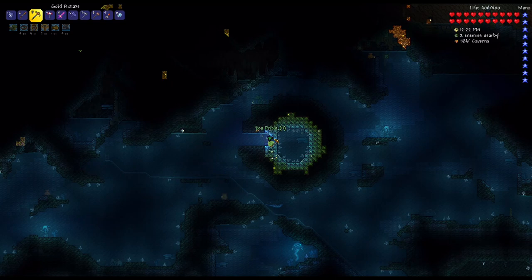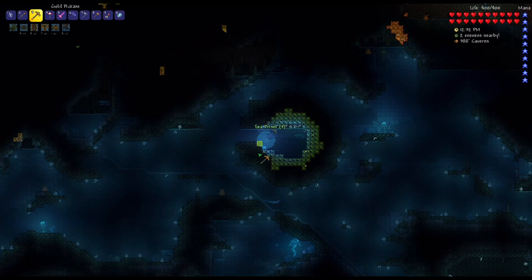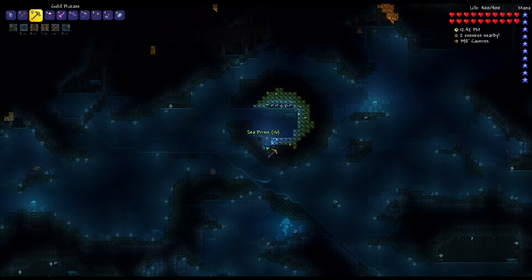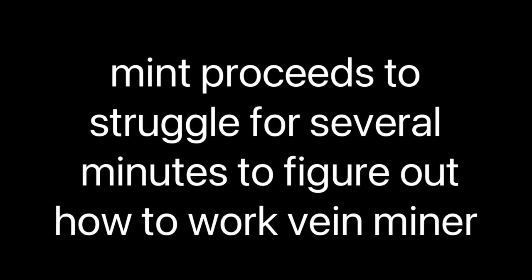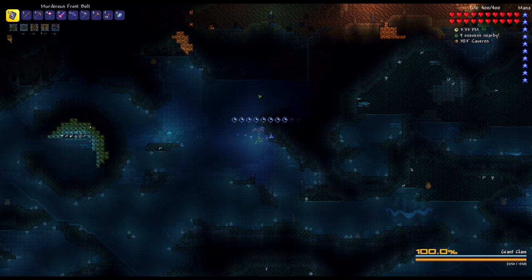This is Sea Prism ore - I can mine this. I'm debating whether to get the Vein Miner mod. Chippy's Couch, who kind of got me into YouTube, uses Vein Miner - is that cheating? I feel like it would definitely come in handy in situations like this where I'm just doing boring mining. I'm probably gonna get Vein Miner.